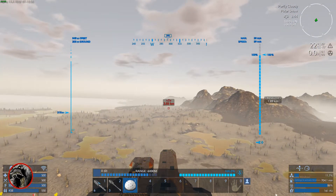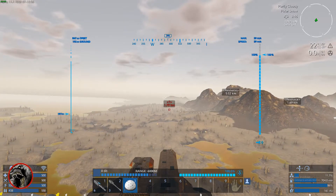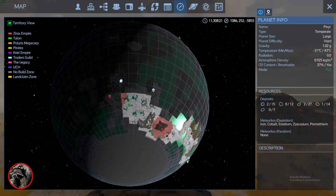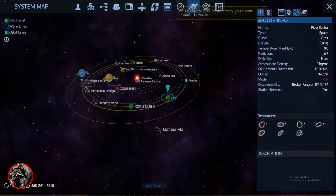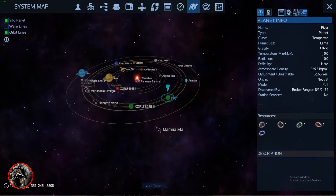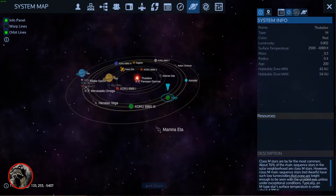Maybe I'm saying that right. Is it galaxy? Constellation? There are constellations in a galaxy, and systems in a galaxy? God, I'm so space ignorant. Space, sectors — okay. This sector, planets, sectors, and I think this is the galaxy.